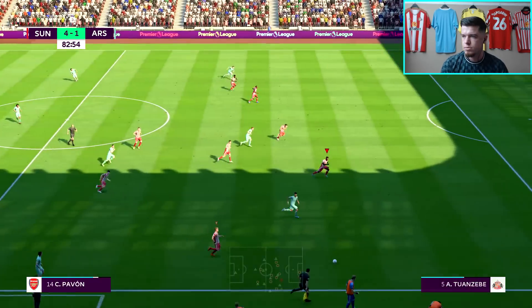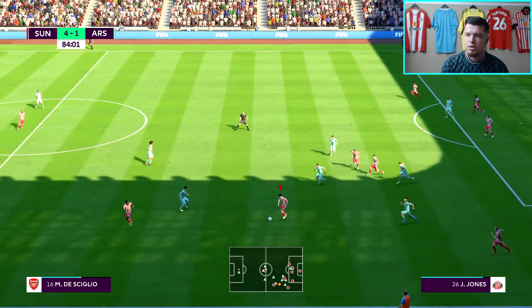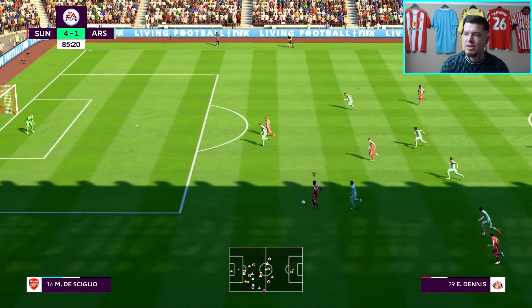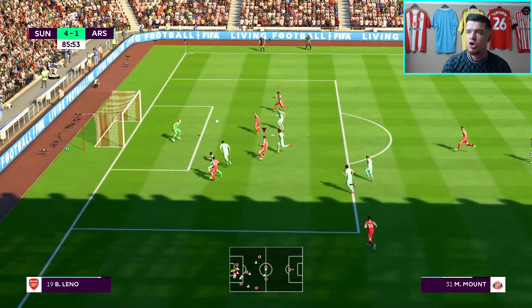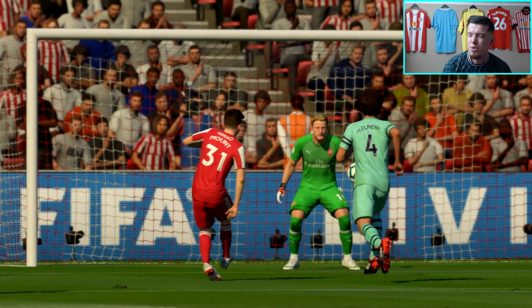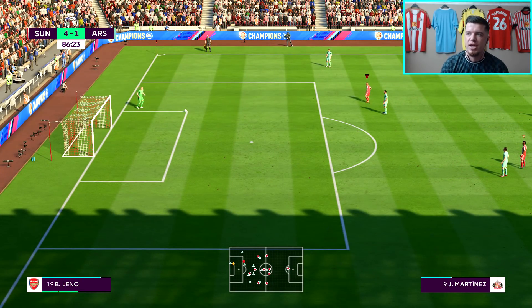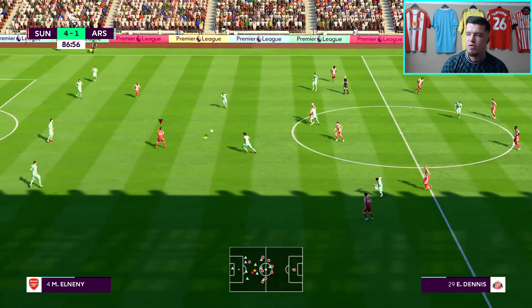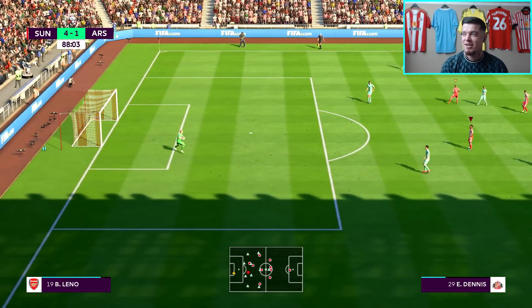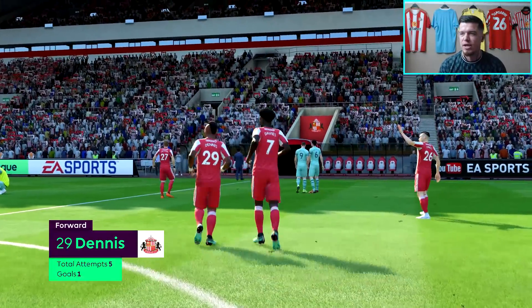4-1 — that's the first goal we've conceded so far this season. Pavon bombing down the right side has been a real danger man since coming on for Arsenal, but we do manage to get this one away. Dennis — who has so much pace — is bombing down the left, can he be helped out? It's Mount and he's put it over the bar. That would have been fantastic for him to get his first goal for the club. And there goes the full-time whistle — our first game at the Stadium of Light ends with a 4-1 victory over Arsenal. Absolutely incredible.